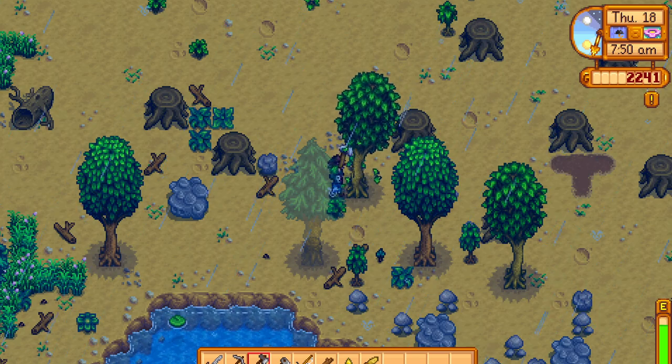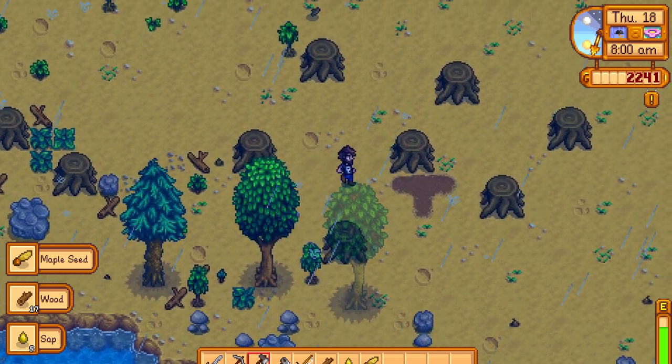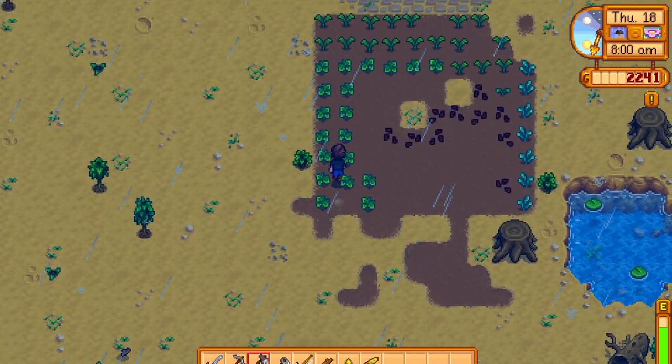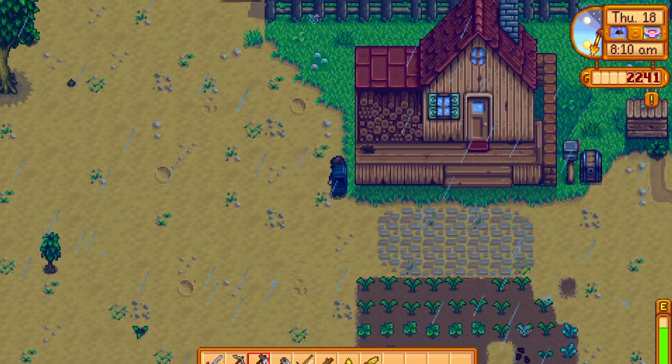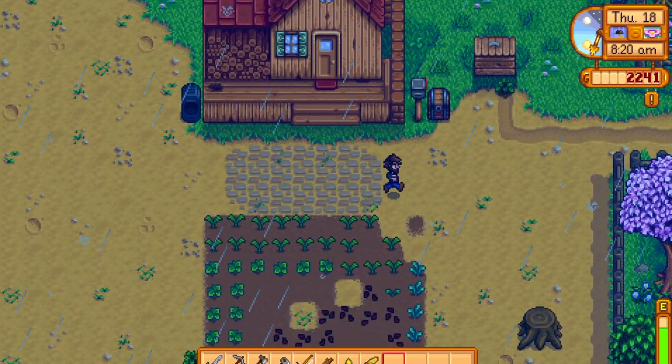You saw the blast furnace that is up beside the house — I'll show you it now. It's right here. Basically you put copper into it and it gives you ingots.